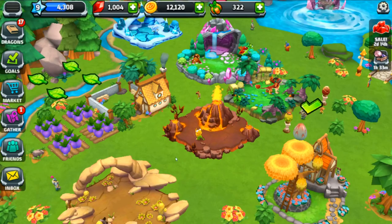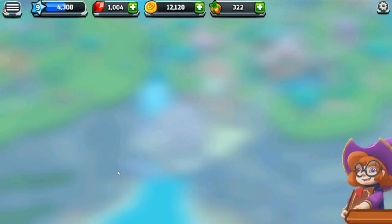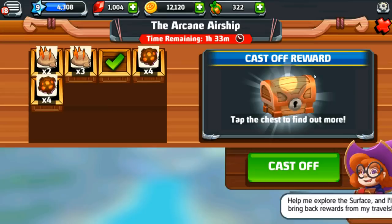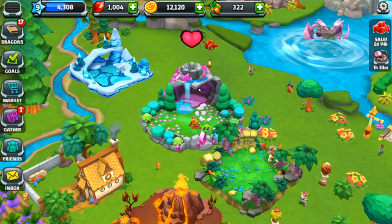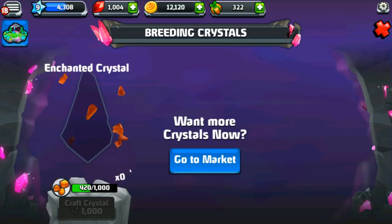I managed to set up the airship. The way it works is we send our dragons into the wilds to collect special items, fill up the order, and get to open up a chest. You get so many random things — from food to gemstones to coins to special breeding crystals. Breeding crystals are used in the breeding cave to get an enchanted dragon. I have 420 breeding crystal pieces now because of that airship trade!